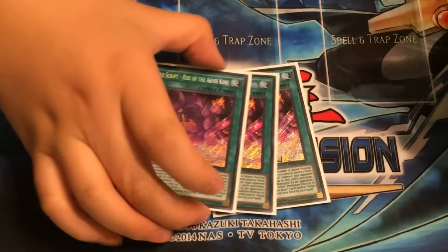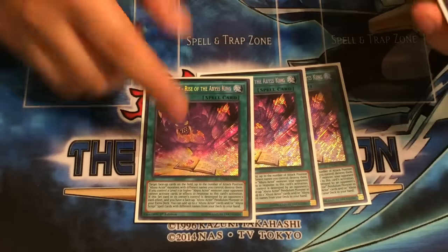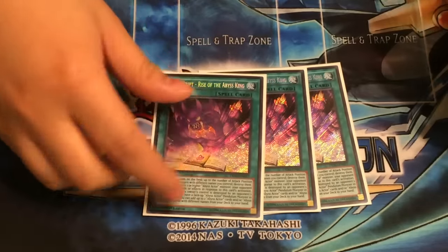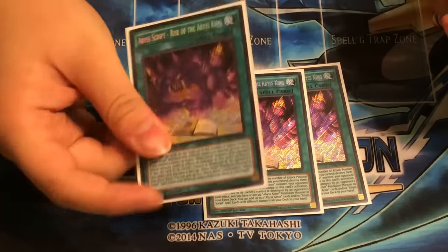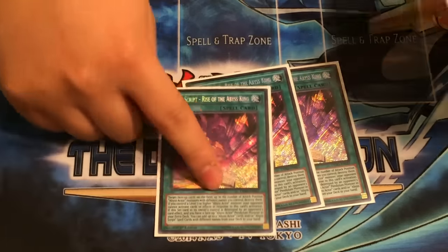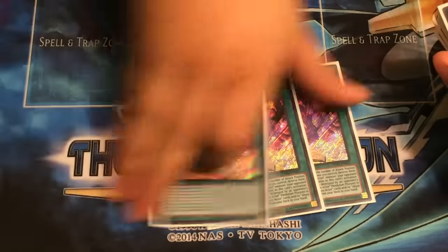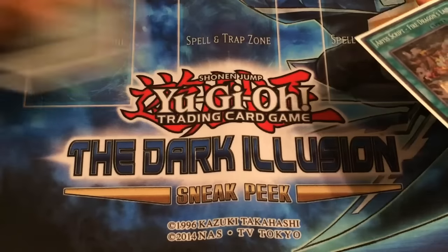Three Abyss Script. This is the one that destroys face-up cards on the field. It's also good, because if you have an Abyss Actor on your extra deck and they destroy it by an opponent's card effect, it gets an effect off as well. Which all the Abyss Script cards actually do, and that's what I like.